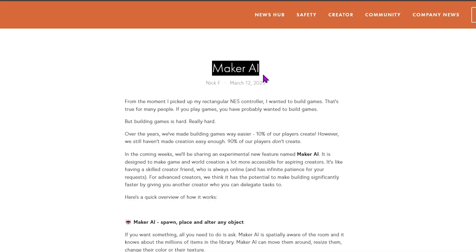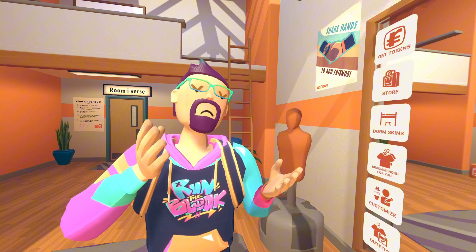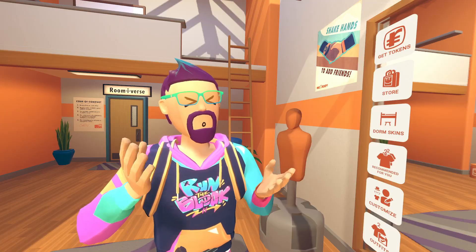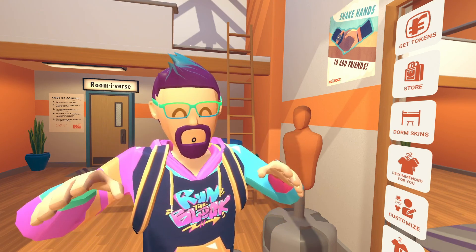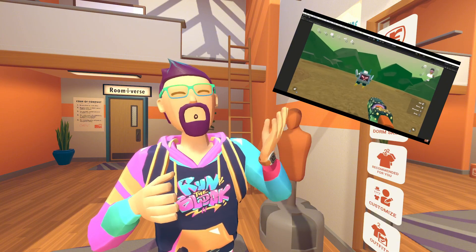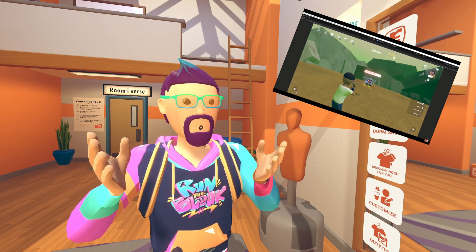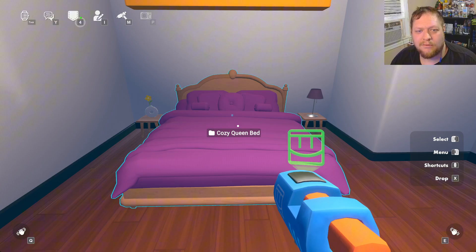Recently, Rec Room announced Maker AI. Imagine having ChatGPT built right into your Maker Pen. It's very ambitious, and right now it's very, very early. When you read the devlog or watch the videos that come with it, it almost seems like this tool is ready to go — especially this video where they show building robots and having them follow you and taking damage, all from just speaking to the Maker AI. But I got to test an early preview build, and we are a long way from that.